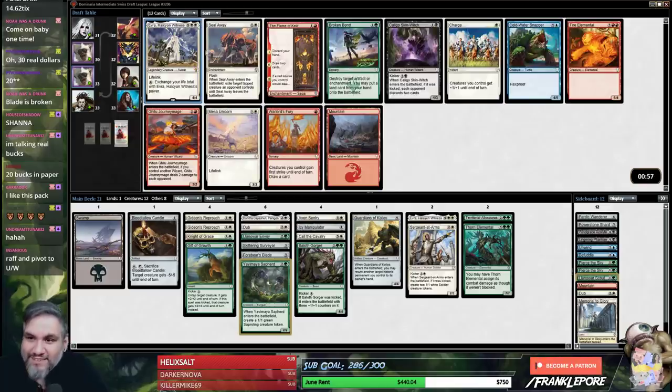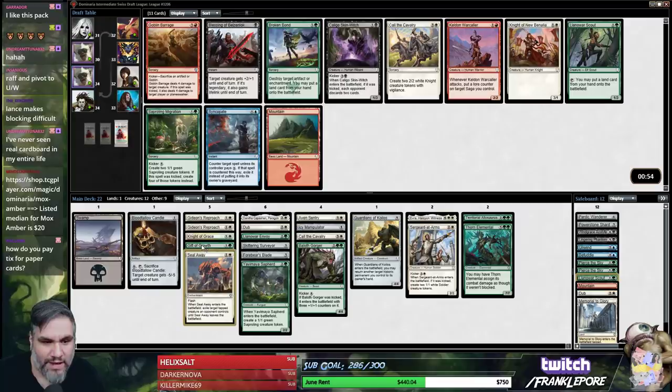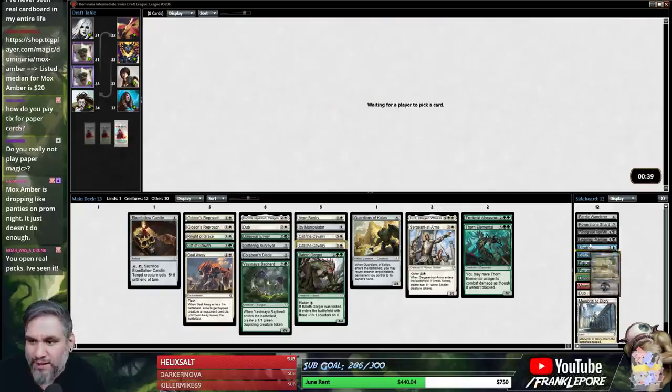Oh, the double Everdell deck! I would rather have the double Seal Away deck though. I don't know what they're talking about — I think they're all drunk. I'll take Call the Cavalry number two — it still beats out Broken Bond. Plus, we've seen a Broken Bond and an Invoke, so I feel like one of those is going to come back. Famous last words, ladies and gentlemen.